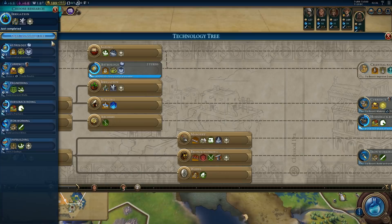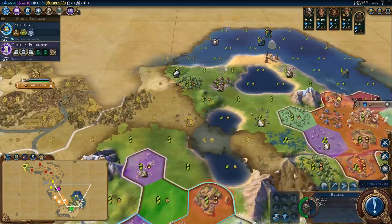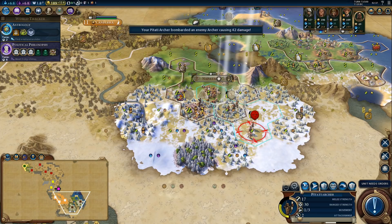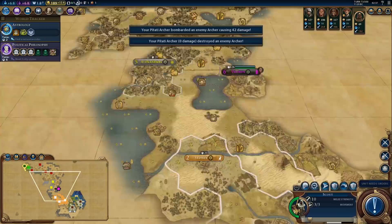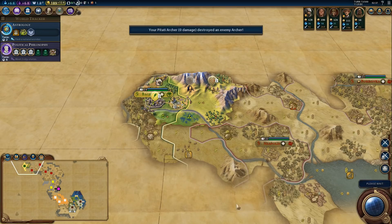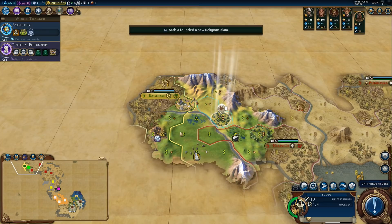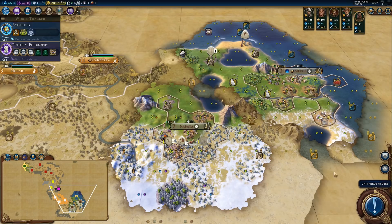Next research: just finish astrology. Now that archer — we'll have to attack with both units at once, and he's dead. Heal up the archers, then we'll go check for a barbarian camp. We got a promotion — Volley.